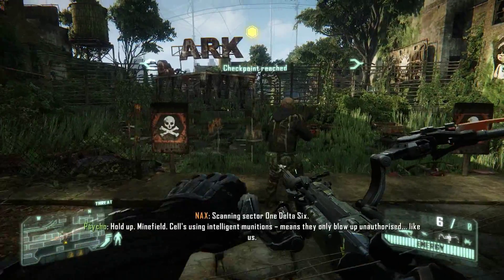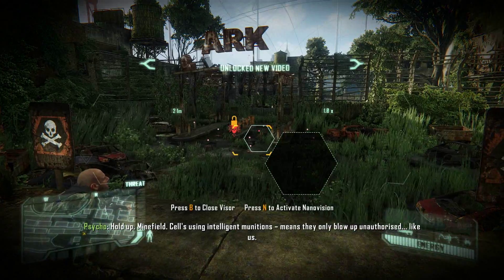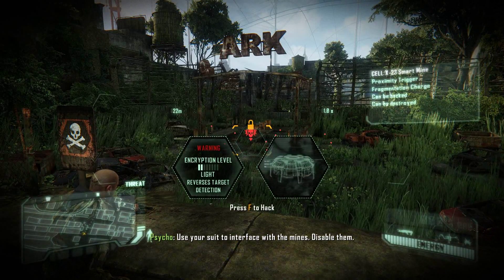Hold up. Minefield. Cell's using intelligent munitions — means they only blow up unauthorized. Like us. Use your suit to interface with the mines. Disable them.